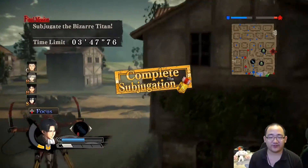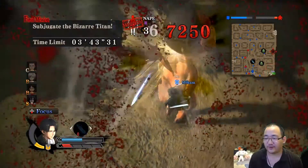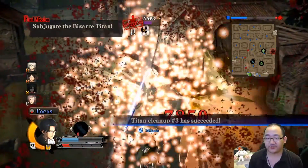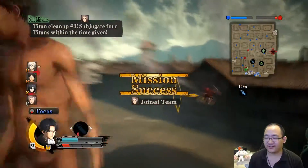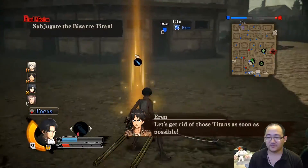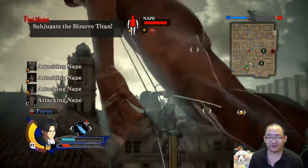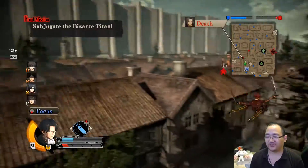Moving on fairly quickly — thankfully we can move fairly quickly, so I'm not gonna be complaining too much. However, I do need gas, so I'll be picking up the gas canister in the middle at the next possible opportunity. There we go. Is there another side mission? I haven't cleared 40 Titans yet, so it'll just be a matter of time until we get our dire subjugation target.